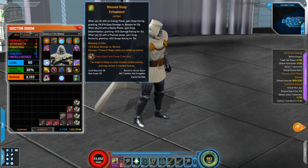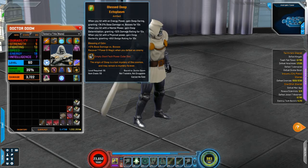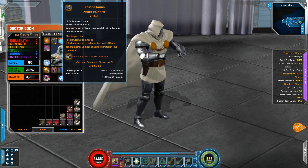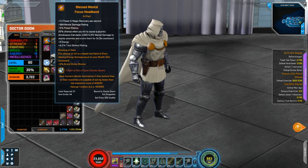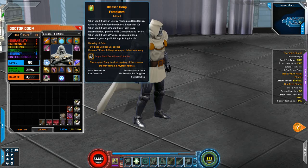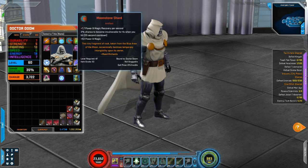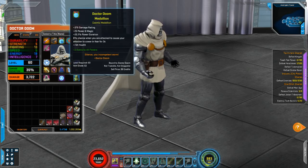For artifacts, we have the blessed dupe ectoplasm — that gives us a nice boost in mental power and uses one physical power. We have the blessed Arnitz Zowat ESP box; I think this is the only one I've ever gotten of this. He's got three ultra rare items, so we'll probably just give him a normal item for his last slot. We don't have a blessing on it yet. And of course, who else to give the Dr. Doom medallion but to Dr. Doom.